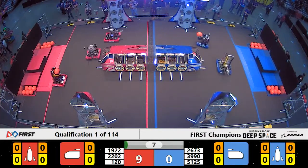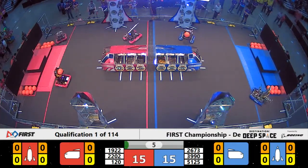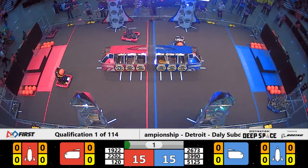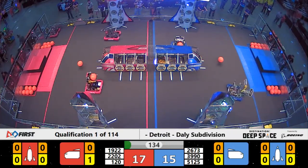Out onto the surface of Planet Primus, looking to score. We've got score on the board already — 15-15, Red Alliance and Blue Alliance. And that is the end of the sandstorm.